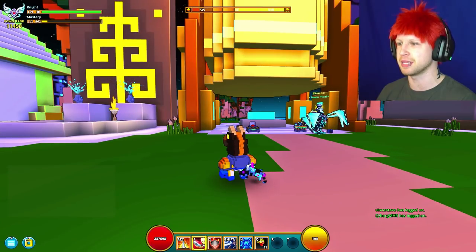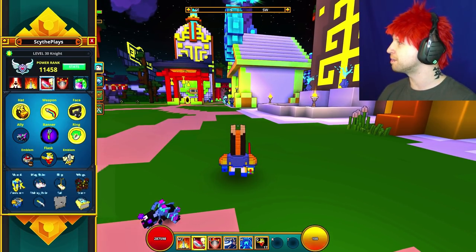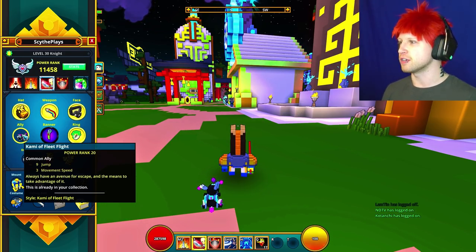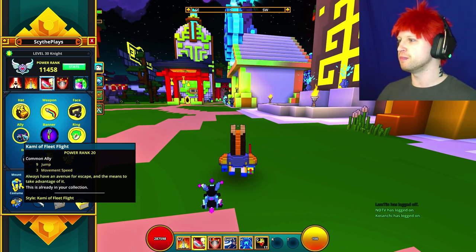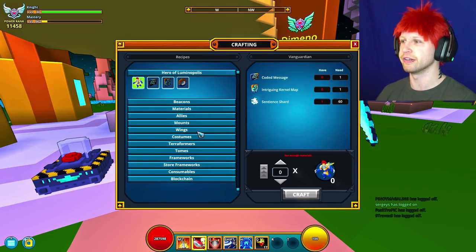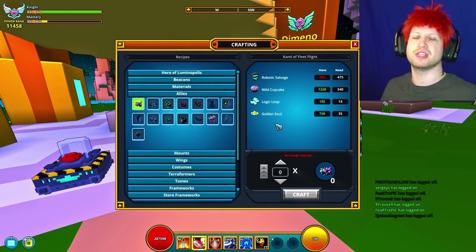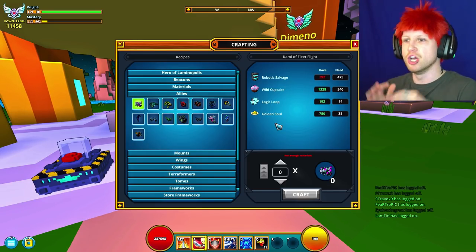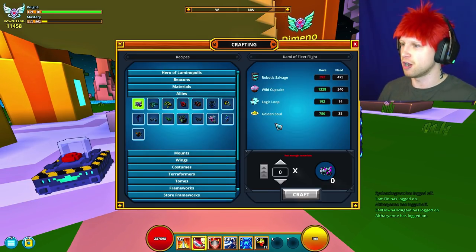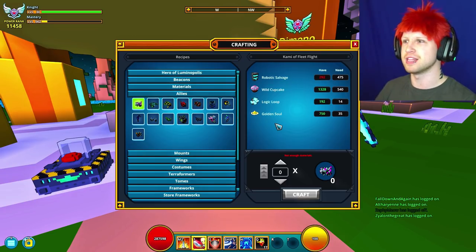First of all, we got this cute little bunny rabbit thing. This is going to be Kami of the Fleet Fight, which gives you 9 jump and 3 movement speed — that's pretty much it. It's not going to be a particularly good ally. If you want to know how you actually craft these guys, you craft them at a Resistor's crafting bench, which is either a fixture in a club world or a Resistor crafting bench you find out in the Luminopolis biome.